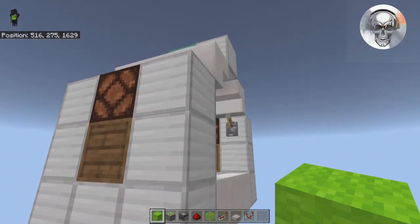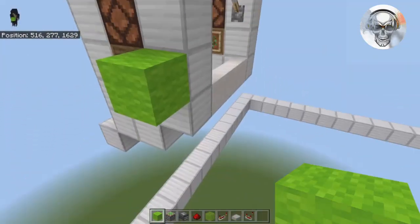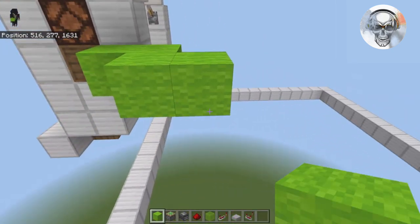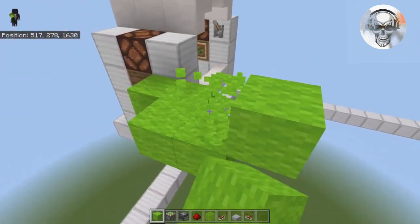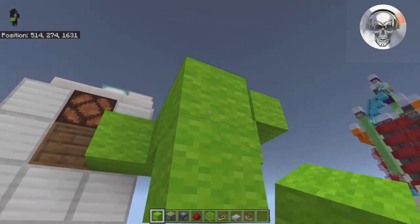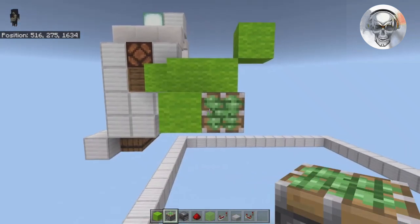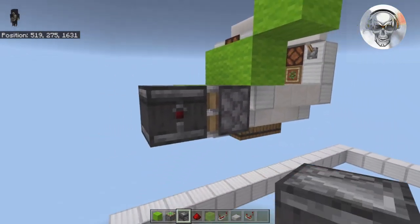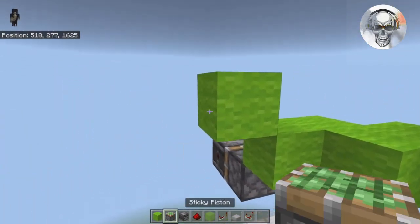The first circuit to install is the acacia mode circuit, shown in green wool. Come to the back side of the acacia lever and place a block there, come up by one, then up by two — you'll see this little zigzag pattern. Place a temporary block and one up, then a temporary block and one down. Over here place a sideways sticky piston facing outwards and an observer on its face.